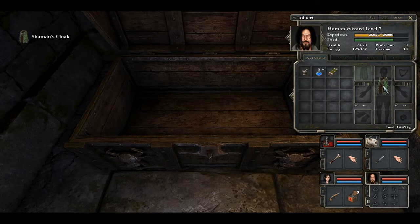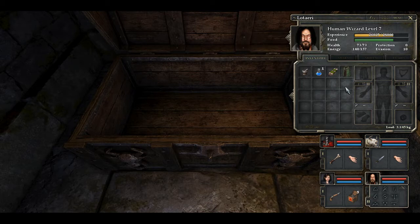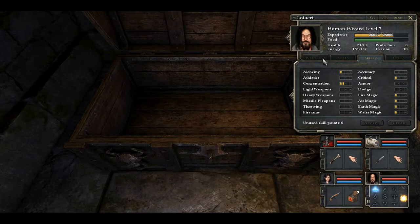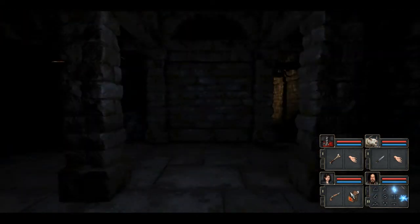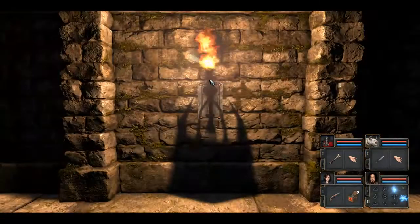A Shaman's Cloak! Put that on him. What does that actually do? Evasion of negative two, energy plus 30. But look what it does to his mana. That's not cool. Yeah, I don't like that. I really don't like that. He's got one for critical. No, I don't like that at all. The Torre got me into this - I watched every playthrough he's ever done: Grimrock 1, Grimrock 2. You name it, I've watched it.